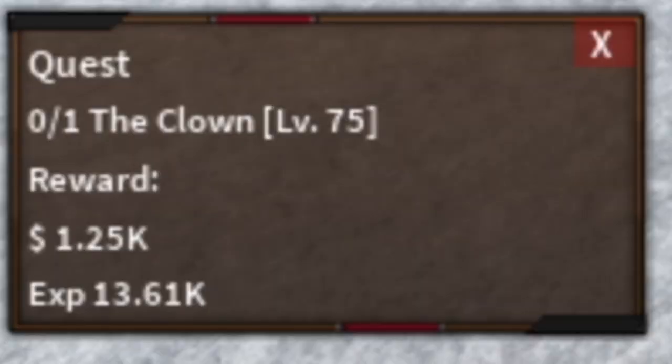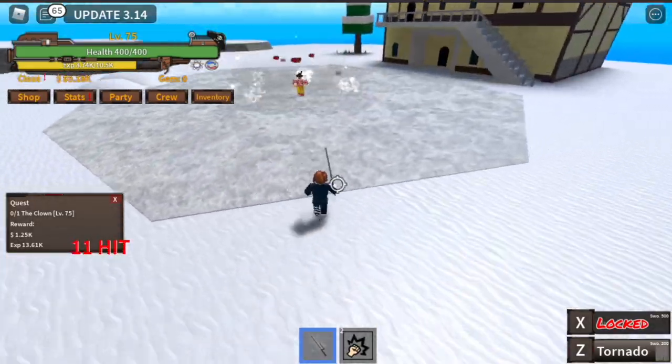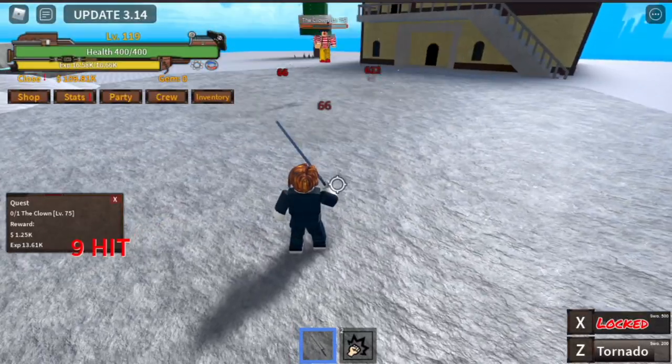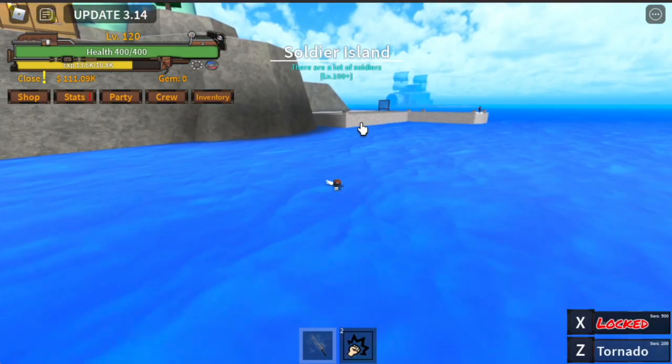Go to your quest at level 75. At 75, we can start defeating the clown. Z skill and use your normal attacks. It's quite easy because we have defense and some sword damage. The goal here is to reach level 120, and after that, moving on.